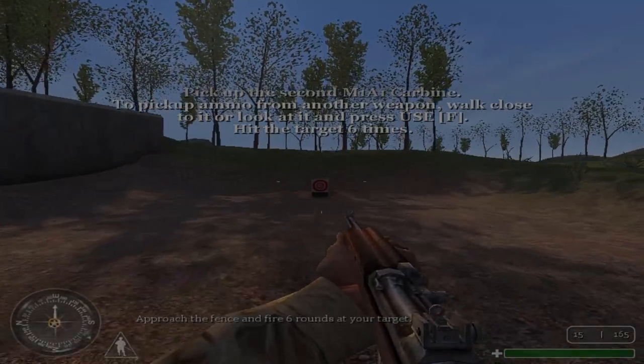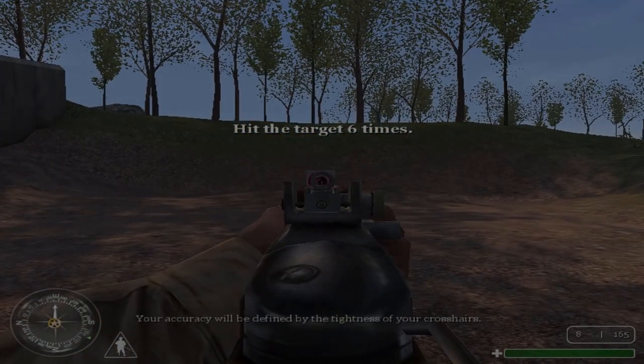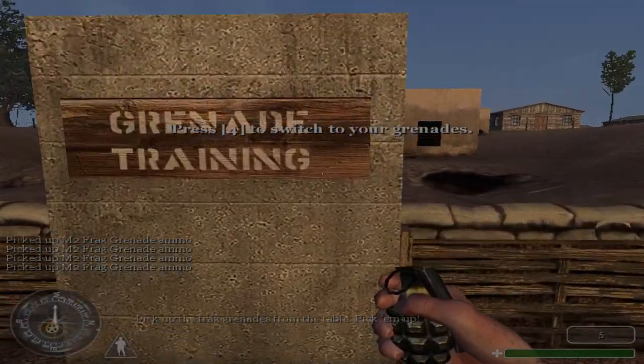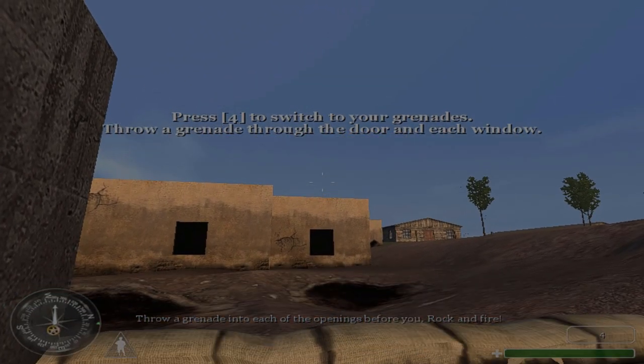The early games popularized some features, such as using iron sights, but were a little behind the curve when it came to some other features that we now see as standards in the FPS. For example, Call of Duty and United Offensive didn't have a dedicated grenade button, but with the first true Call of Duty sequel, all that would change.